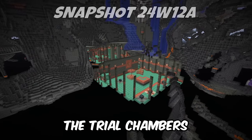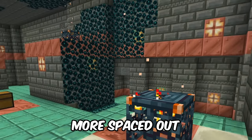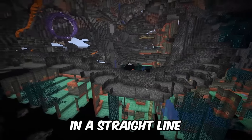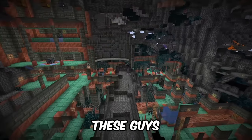First up, we have some changes to the trial chambers. These are going to generate a little bit less frequently and be a bit more spaced out now. Previously, you could find these things within a couple hundred blocks of each other and they'd basically be in a straight line, but now they're going to be a little bit less common, so you'll have to search just a bit more to find them.